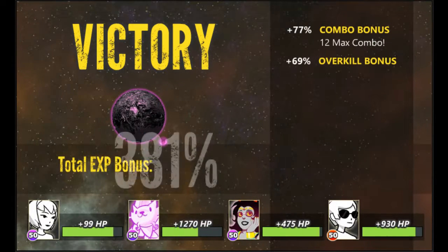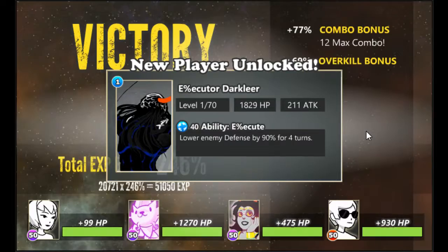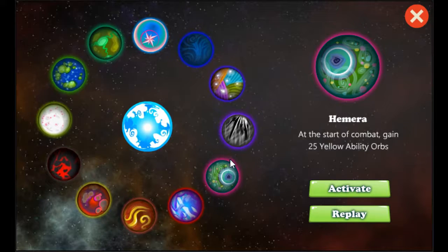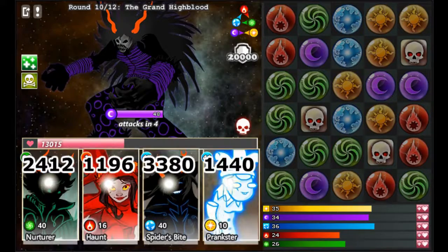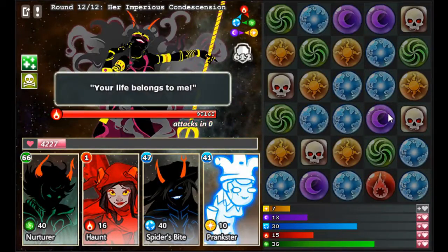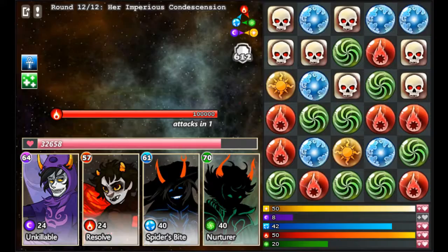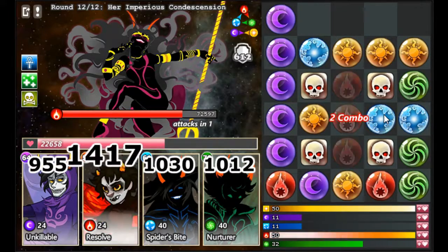The good news is, even though I lost, all the characters in my party still gained enough experience to advance to god tier, and I unlocked all the other ancestors as playable characters. Fast forward through several hours of gameplay — now that I've unlocked every single character except the last three troll ancestors, defeated every denizen, and done some grinding, I'm ready to take on Alternia again. Turns out you can use Mindfang's Spider Bite to take out the Grand Highblood in practically one hit. Once you've beaten everyone else, all that's left is Her Imperious Condescension — and she's actually not that tough if you have a good party and know what you're doing.